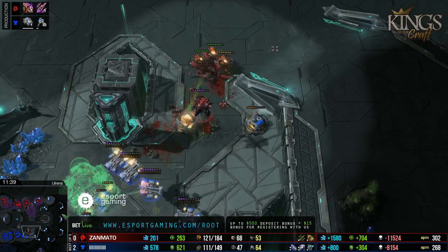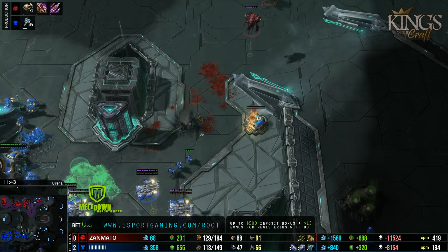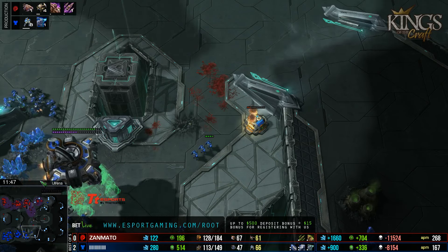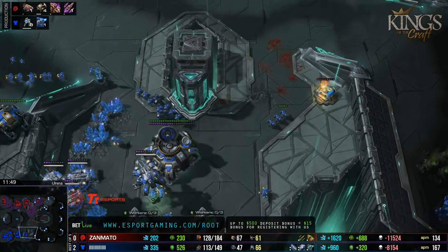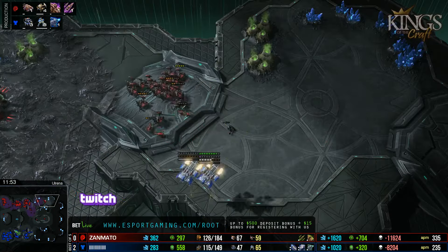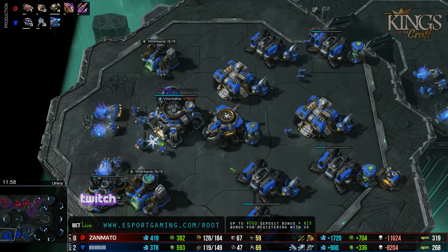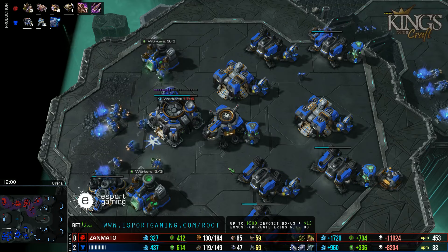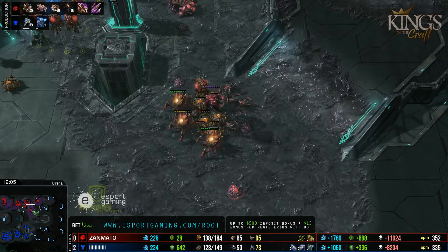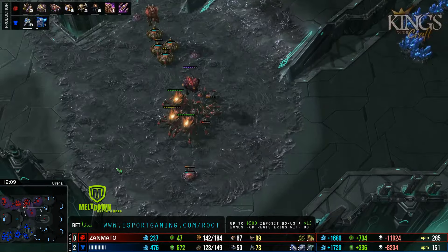Ryung finally pulls back and shoots Vortex away. Had Vortex killed the mineral line of Ryung there, it would have been a huge deal — but he did not. Still, Vortex is hanging in the game. He's getting 2-2 now, and Ryung hasn't started 3-3, so there will be a timing window where they're even on upgrades. Ryung's economy is not great after having to lift off the CC and stop mining for a bit.